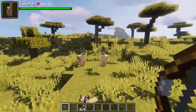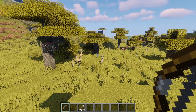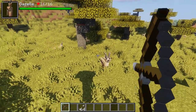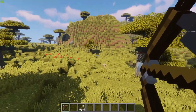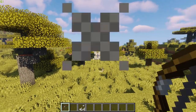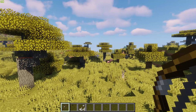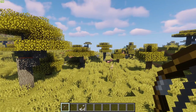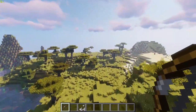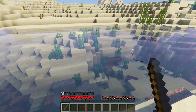Another creature found in the savannah biomes are the gazelles. A great feature about them is that if you attack one, they will all scatter — so make sure to time your attacks well. You're not just attacking one mob; you're going to have to track your target and not lose sight of it. That is just another amazing feature about this mod.